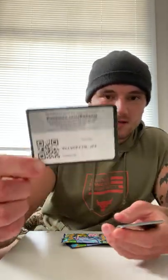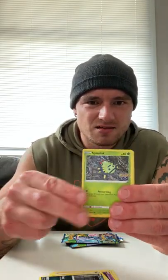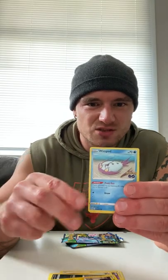Starting off with the Charmander pack. Off the bat: Rattata, Spinarak and Pikachu, Wind Pod, P-Dove, Rattata again, and a regular holo. It's alright.